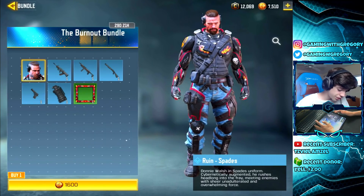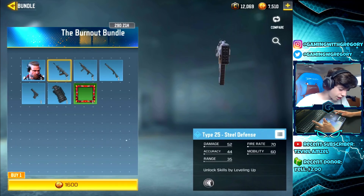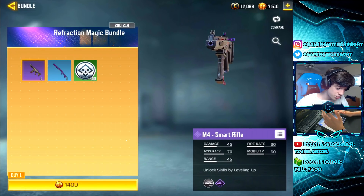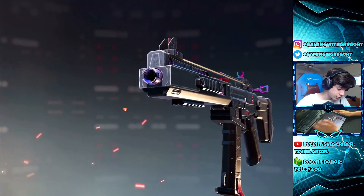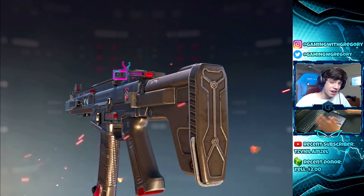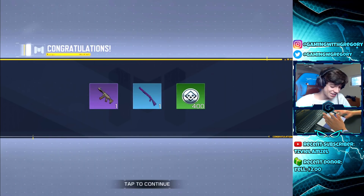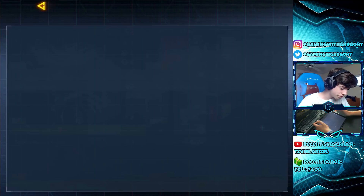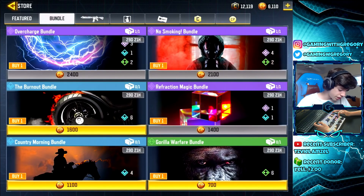Another bundle I wanted was the one with the M4 Smart Rifle — I thought this skin was super cool, so let's grab that bundle. The M4 Smart Rifle is looking really cool and I can't wait to see the iron sights. It also includes a pretty cool BY15 skin. We're going to get some tiers from that bundle too — up to Tier 18, which unlocks the Smoke.